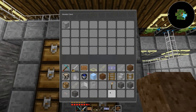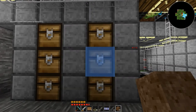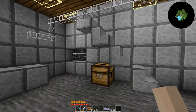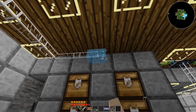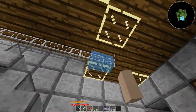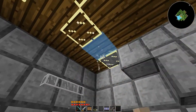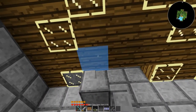Pop that in there — cobble and mossy cobble go in there, and all my dirt in there. Let's get rid of those so I don't accidentally place them. All of this stuff up here can go bye bye. Any lighting that was eliminated can be restored, which is a little extra side bonus.